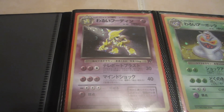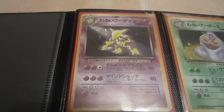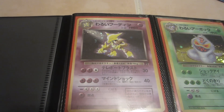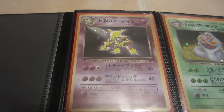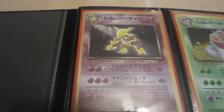So we start here with Dark Alakazam. All the holographic cards had Dark in their title. And then when you got into Neo Destiny, they actually incorporated light Pokemon cards as well. But this is Dark Alakazam.